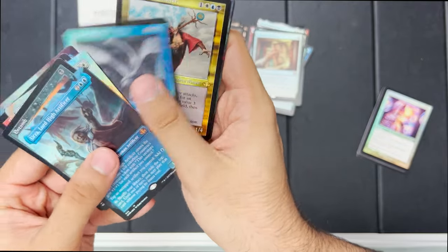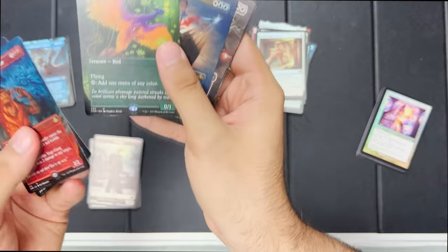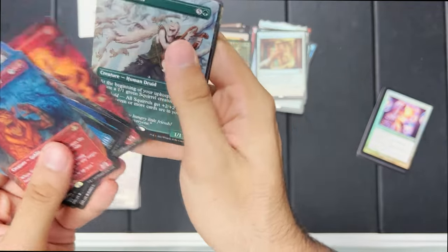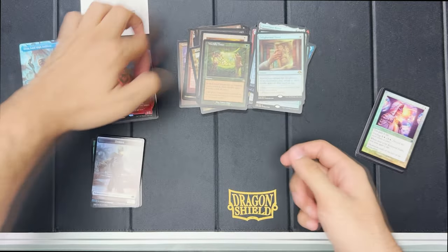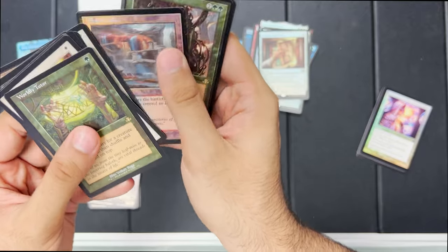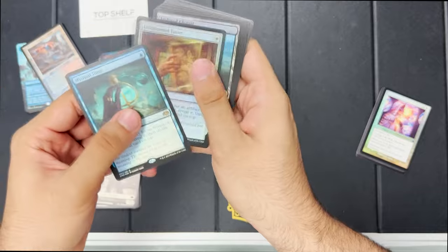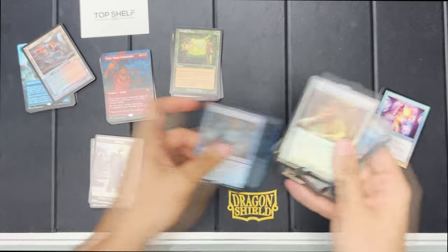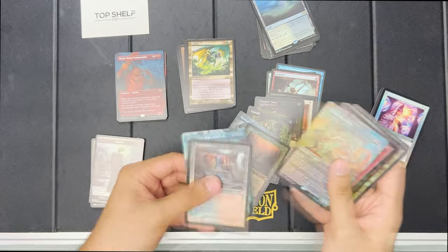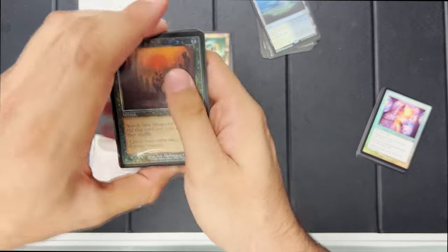We got Birds of Paradise — only one BOP. We got another Entomb, Urza's Incubator — Urza giving us a lot of love this box. A Mystical Tutor, a Worldly Tutor, a Vampiric Tutor, an Arboreal Grazer, Enlightened Tutors, Gambles, more Mystical Tutors — tutors up the wazoo with this box! I'm counting: one, two... four, five, six, seven, eight, nine — almost ten tutors from this one box, guys. Holy jeepers.